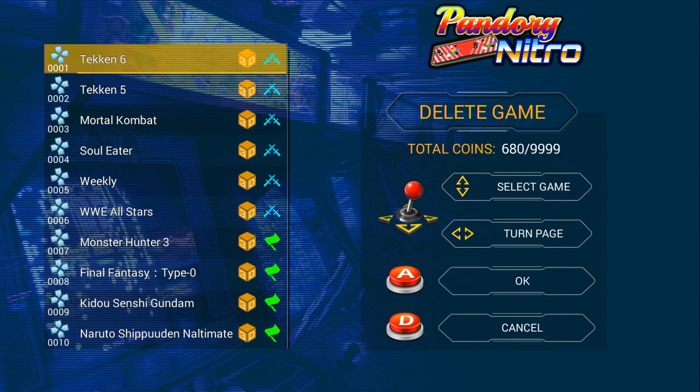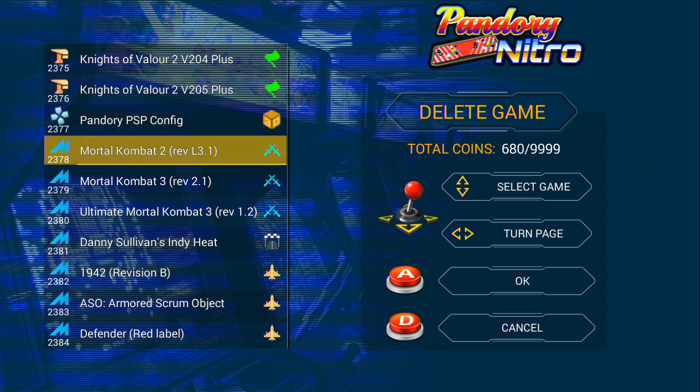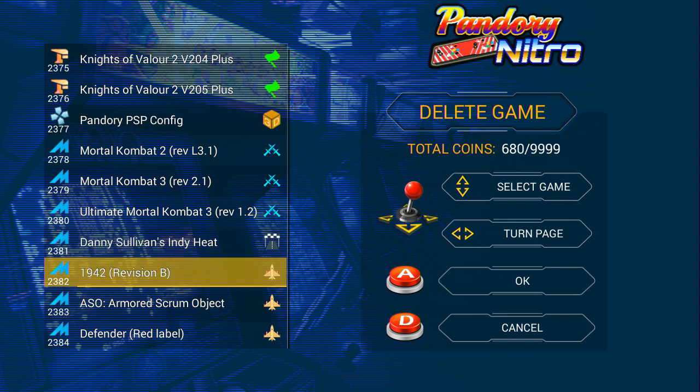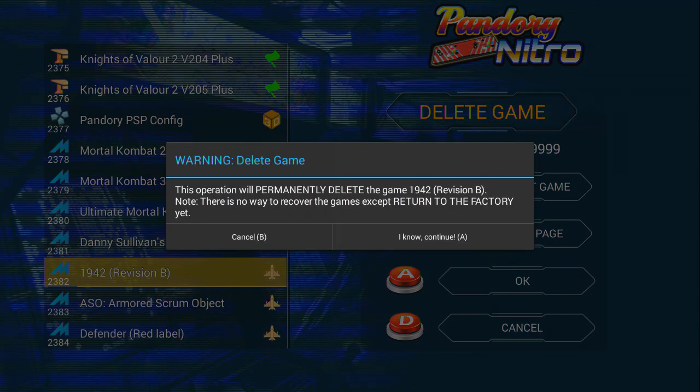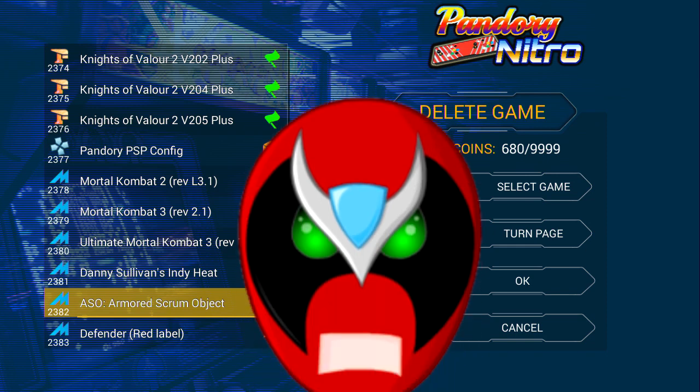Then you can delete whatever game you want. Before you do that, I definitely recommend making a backup of your micro SD, which we cover in a different video. You just push your A button, push A again to confirm continue, and then the game is removed.